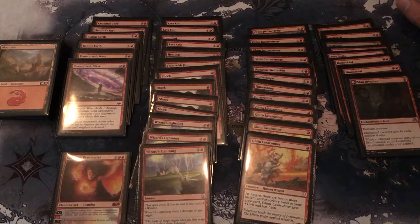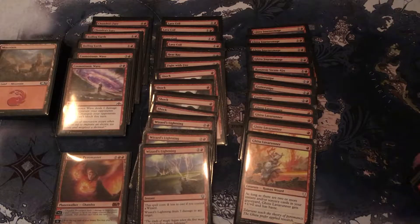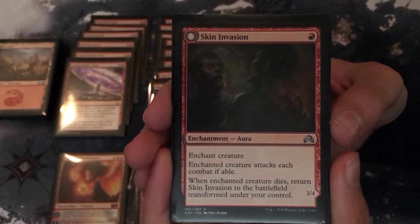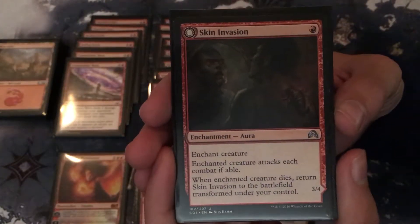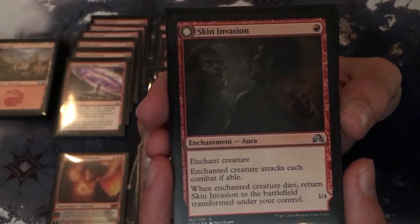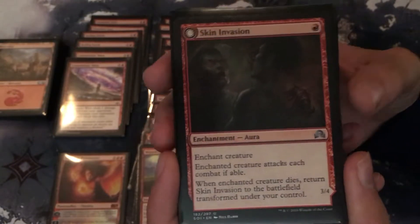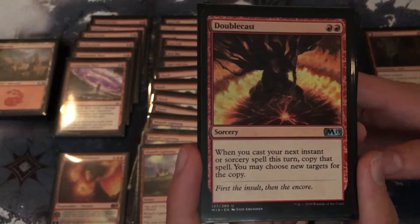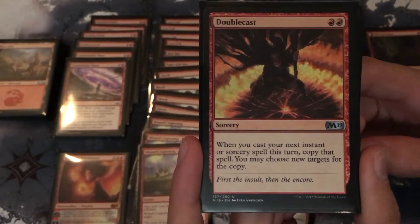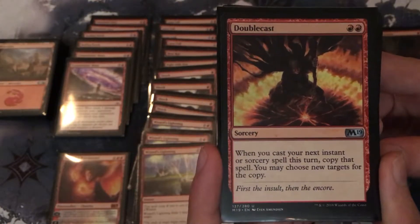I also don't have full playsets of some cards. Let's start by showing you the miscellaneous cards — these are some cards that are helpful but they don't fall in any one category I've organized here. We're gonna start with our singular copy of Skin Invasion. It's an enchantment aura for one, enchant creature — enchanted creature attacks each combat if able. When it dies, Skin Invasion returns to the battlefield transformed under your control and becomes a 3/4 insect horror.